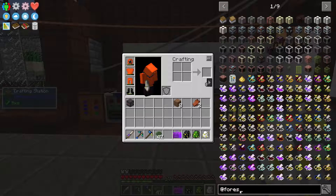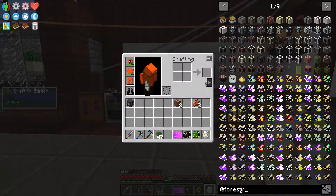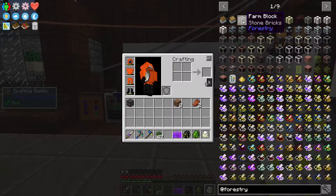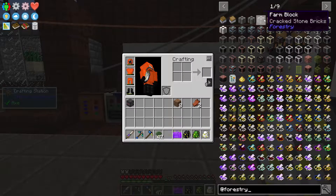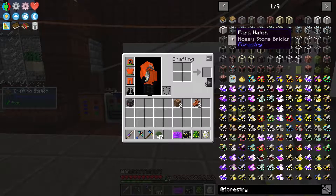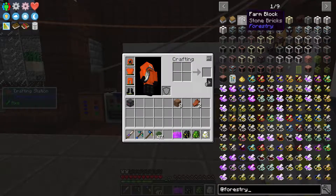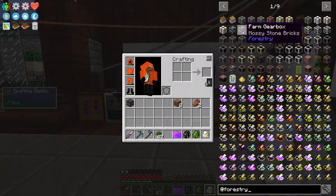I'll quickly show you what we're going to be making today. We're going to be making these farm blocks and I'm going to be using stone bricks for mine. As you can see it differs - you can use mossy stone, cracked stone, bricks, smooth sandstone, chiseled sandstone, and various other options. But if you choose one type, you have to use the same ones all the way through the build, even for extensions after you've built the multi-block structure.